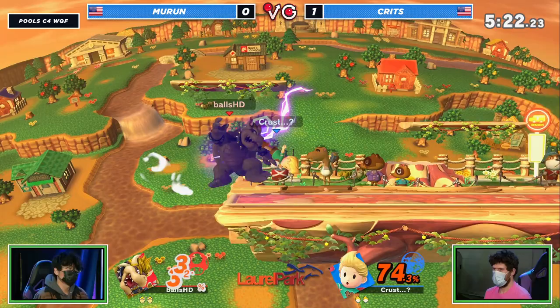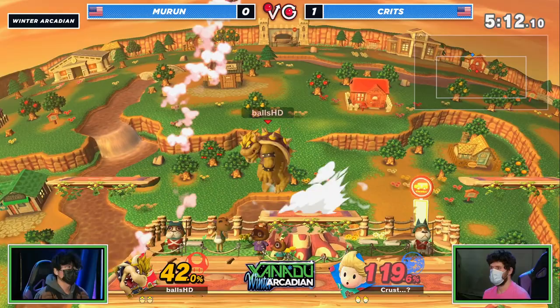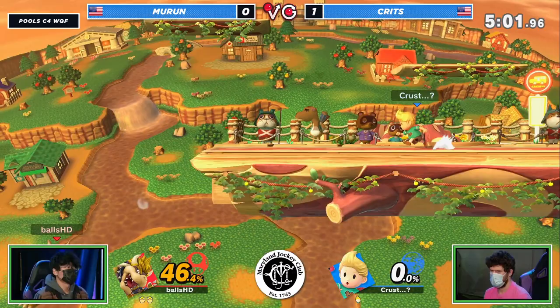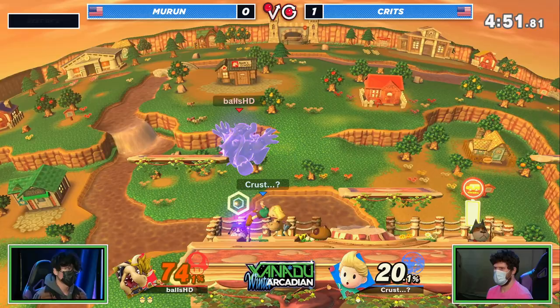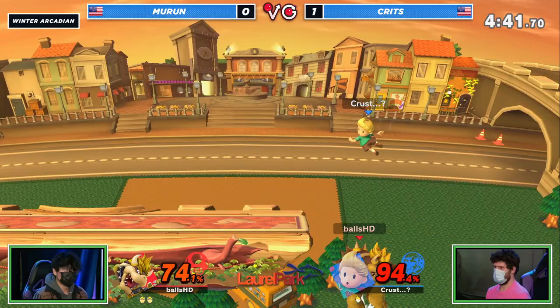He doesn't find the stock. Now finally racking on some damage, finding the corner situation. One of these back airs — it was just a little bit mis-spaced. But 100 percent, you almost died there. This is Town and City — back air is such a strong kill confirm from Bowser, with that side platform so high and so close to the corner. And then the Bowser Bomb — what a callout!